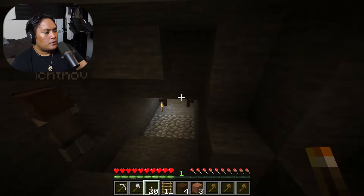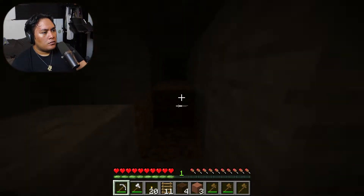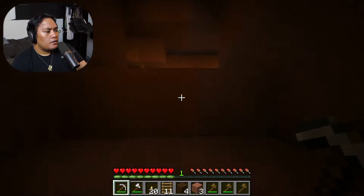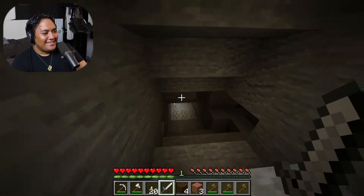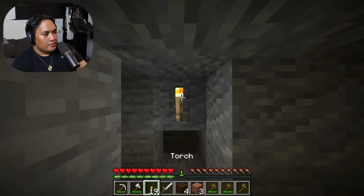I dropped off some iron swords with you guys. I gave them to you - they should be in your inventory. You know what, I feel dumb. I'm just digging around trying to find a cave. I found water - thank you, Corey. Let's see what we've got - I feel like I can put one there. Water source, and there's some more coal over here.